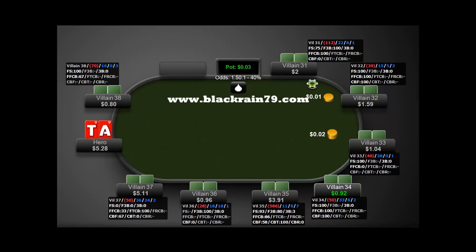As promised, in this part and the next one, I'm going to talk about getting away, losing the least, essentially. The two keys to crushing the microstakes are: number one, getting the most value out of your hands, which we've already covered.